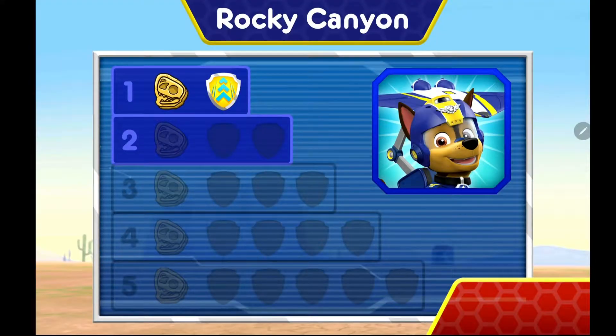You earned new badges! We collected the speed boost. Way to go! We found 360 Spin. You found the dino bone. You've unlocked the next level.